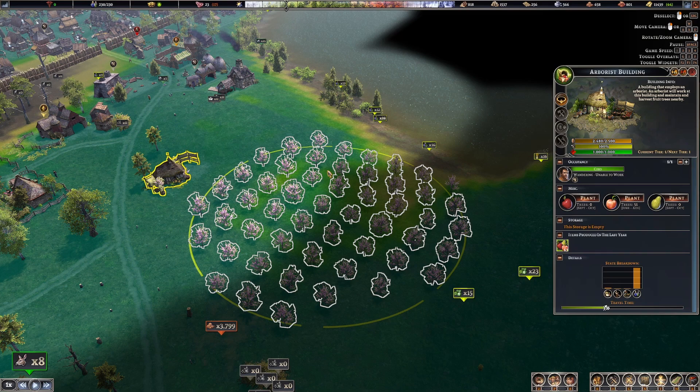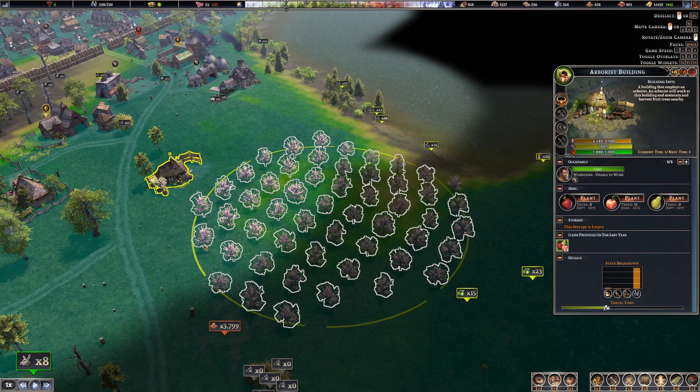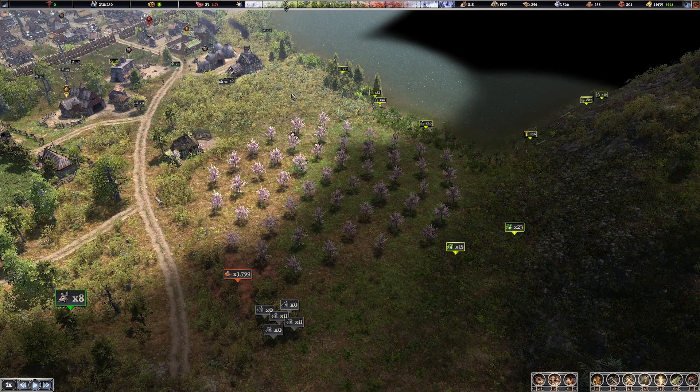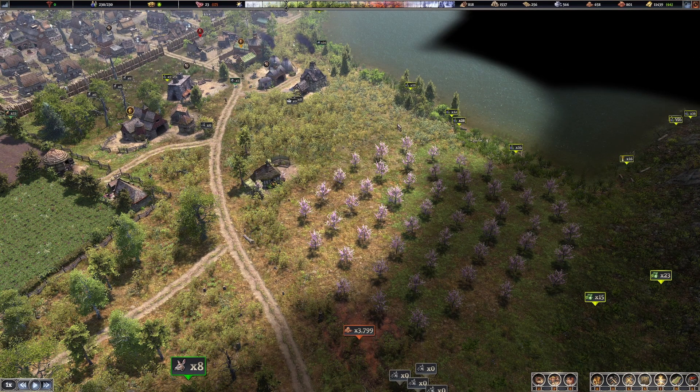That 18-month spoilage for fruit might be a bug as of the time of this recording. We know that bread has a shelf life of 5 months, berries have a shelf life of 8 months, and root vegetables have a life of 18 months because root vegetables can last a long time. My bananas go bad real fast, so 18 months for fruit seems wrong — but that's what it is right now, so we're going to go with it. Fruit can last for 18 months, but it does take up a considerable amount of space for about 200 crops a year on average.